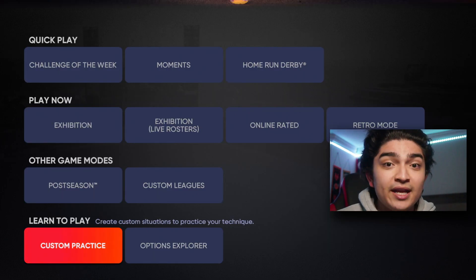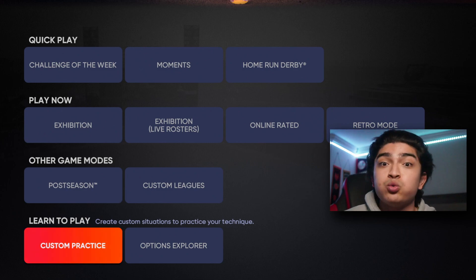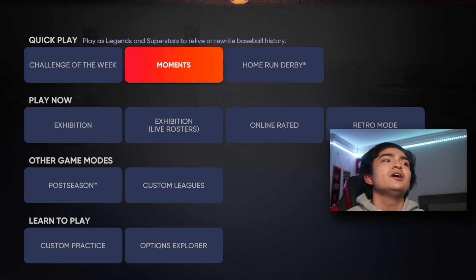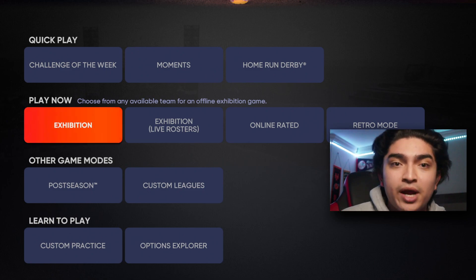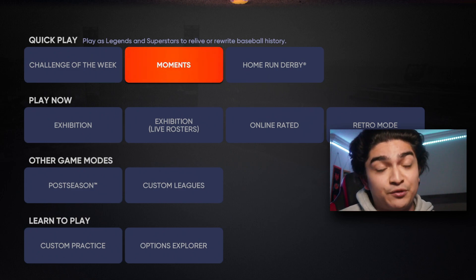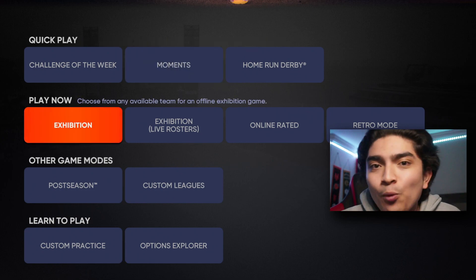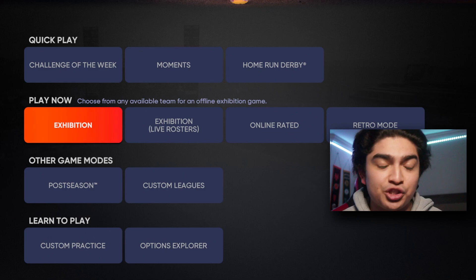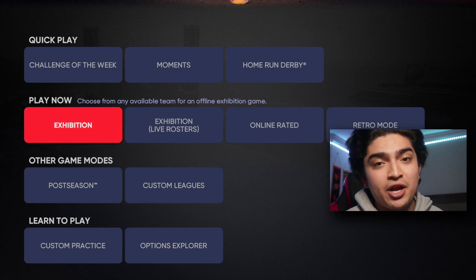Before we end, guys — with MLB The Show 21 there's a whole new community joining the game. I know a lot of people are going to be trying to make World Series for the first time or go 12 and 0. The last thing I want to tell you is to play around with Moments and Showdown, or play a Challenge of the Week with a friend, to get that feeling of competition before jumping into Ranked Seasons or Battle Royale. I hope you enjoyed today's video — I'm not the best player, I've gone flawless once and was halfway to World Series at an 855 rating before going on a nine-game losing streak. Life's not perfect. Have a great rest of your day and I'll see you in the next one.